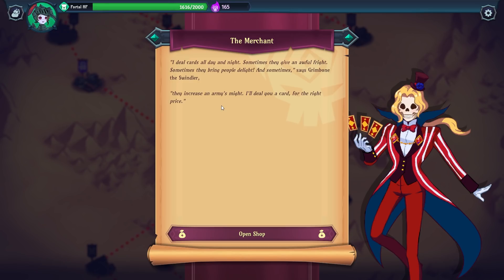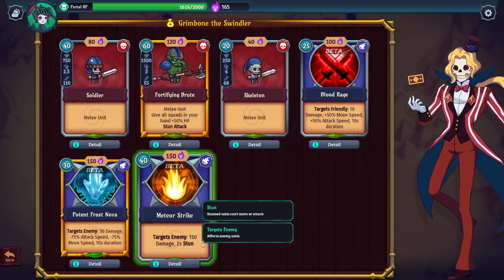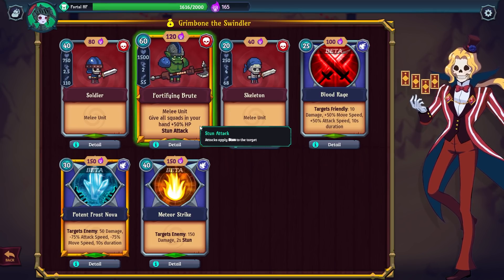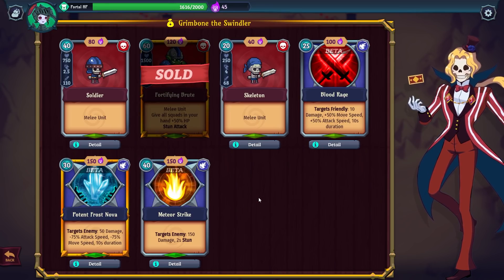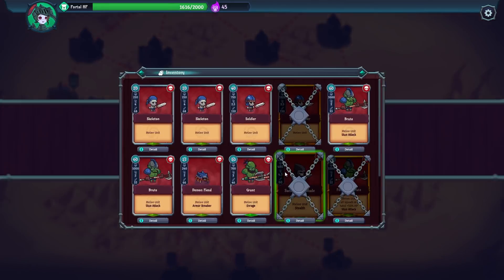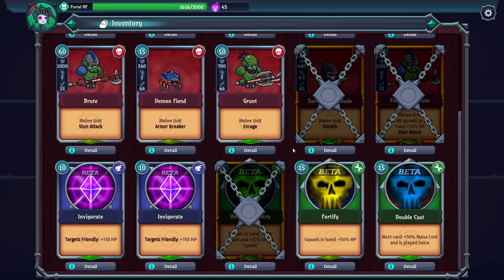I had hoped to get more souls and upgrades, but restoring our portal's energy is more important right now. Time to visit a shop. 'I deal cards all day and night, sometimes they give an awful fright — I'll deal you a card for the right price,' says Grimborn the Swindler. Options: Blood Rage (target friendly: 10 damage, plus 50% move speed, plus 50% attack speed for 10 seconds); target enemy for 150 damage 2 second stun; or a Fortifying Brute that gives all squads in hand plus 50% HP.